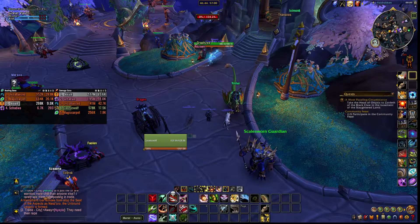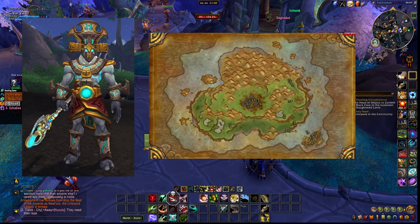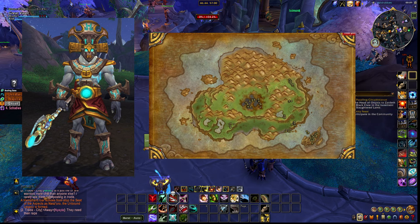The next one is the Ancient Tome of Dinomancy. It drops from the Zandalari Dinomancers on the Isle of Giants. This is not account-wide — you will have to farm it again if you want it on your other hunter alts. Note that Zandalari troll hunters do not need this tome to tame Direhorns, as they can do it out of the box.